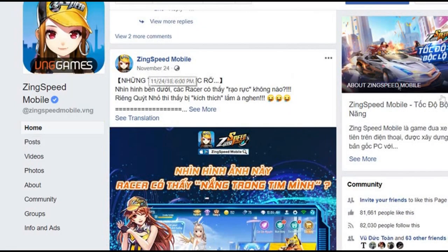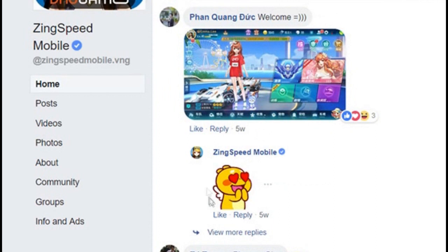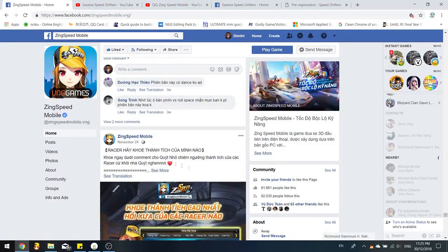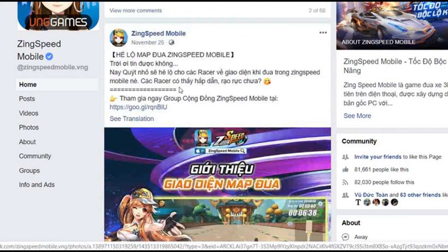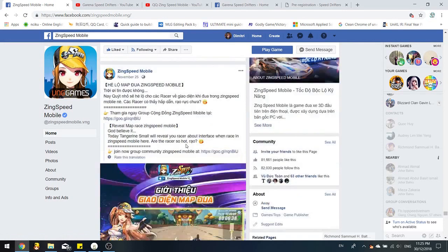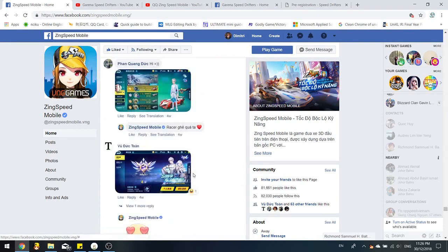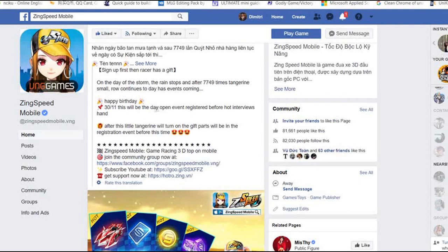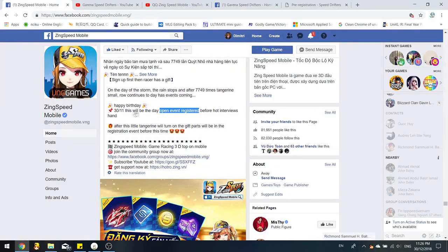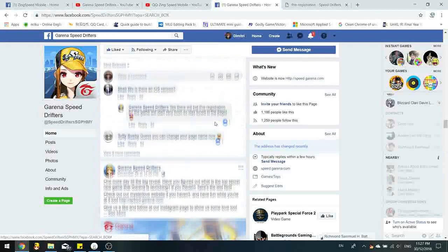They showed QQ Speed Mobile and Zinc Speed content including ladder mode from PC, dance mode, maps in Zinc Speed Mobile, and hints on what's coming. Then on November 30, they said they would open a pre-registration event — similar to what Garena Speed Drifters is doing now. Garena Speed Drifters started pre-registration on December 27.